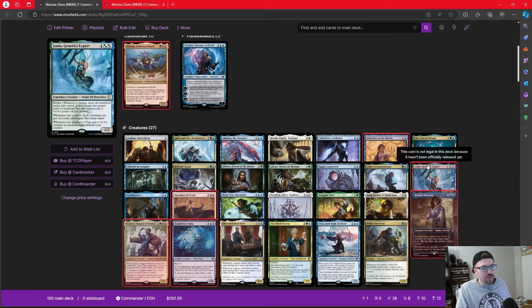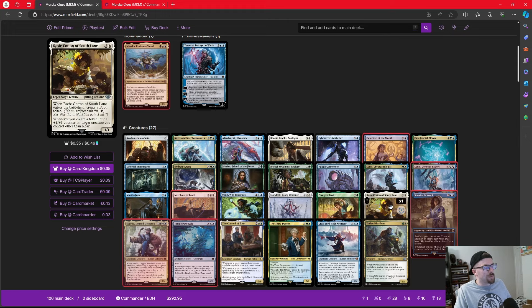Lonis and Yoshin Dissident actually form a really fun combo. As long as we get a clue into play, Yoshin puts a counter on Lonis, Lonis sees that counter and investigates again — creating another clue — and we can repeat this as many times as we want. Yoshin can even put the counter on itself. This lets us arbitrarily make a ton of clues, which feeds into our game-ending effects. Rosy Cotton creates a similar loop whenever we make a token.